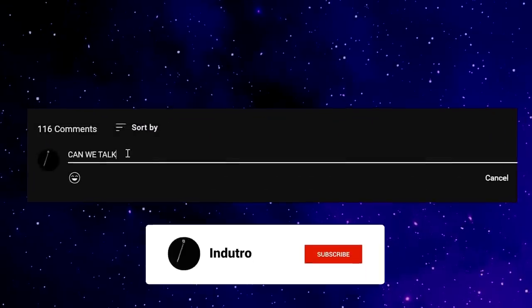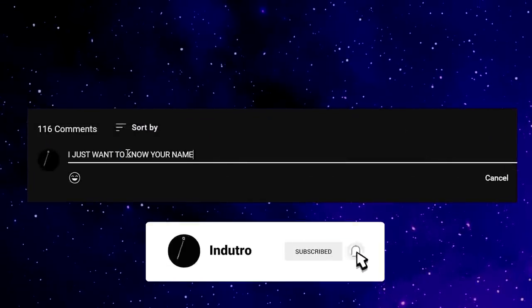Sub and fiddle with the bell if you like the content, as well as fiddle with the keyboard to leave a comment. All these actions will indeed fiddle with the algorithm.